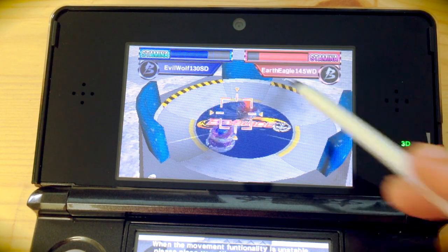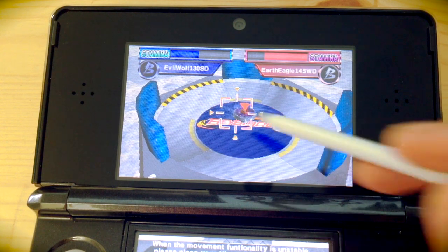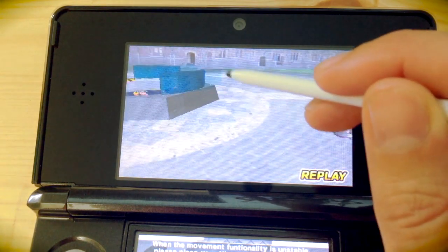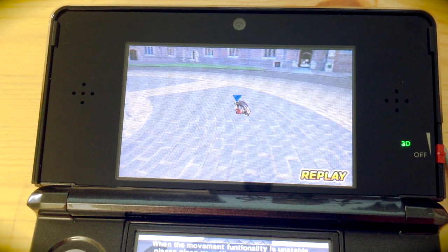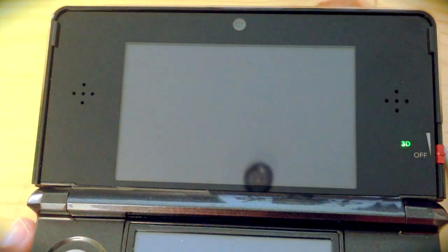If we don't make contact, we're going to end up at the bottom first. There's a really nice hit there. In the replay, I've bashed the other top out and it hits the side. Now if that ring had been a different configuration, I could well have got a stadium out. But in the event, it was me who got knocked out and I lost.